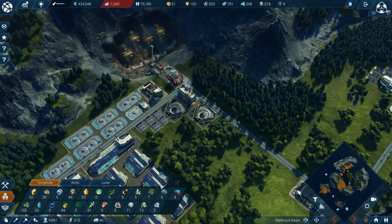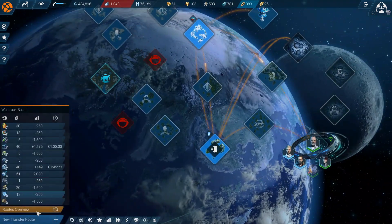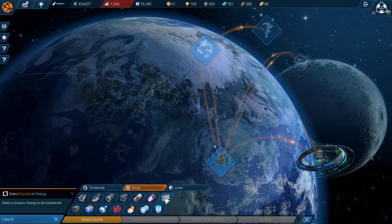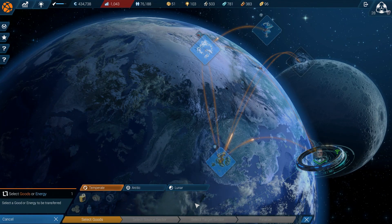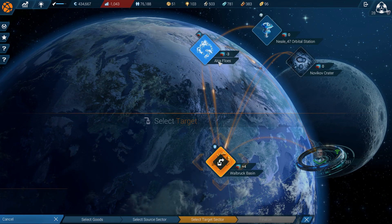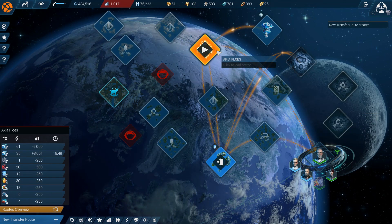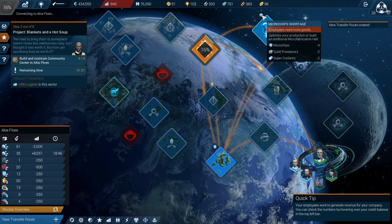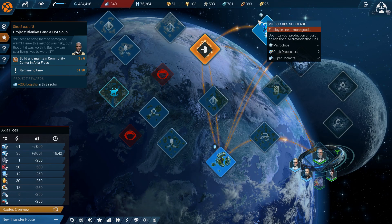Okay, so that's good — we got some of these. And if I go here, we can start another transfer route, because we haven't had enough already. For replicators — what do you know, there's just enough. New transfer route delivers. You need microchips, orbital processors, and super coolant — I will send those up there soon enough.